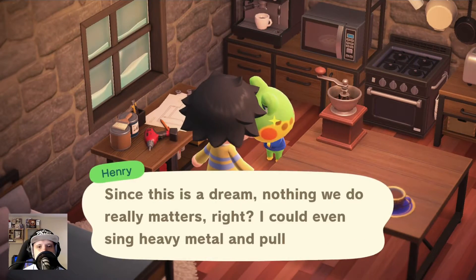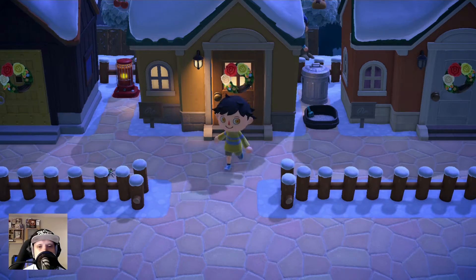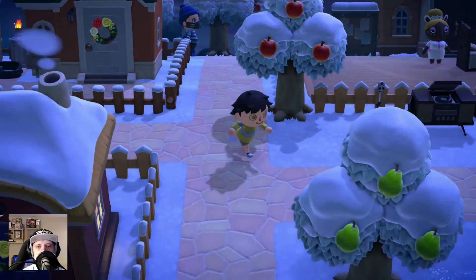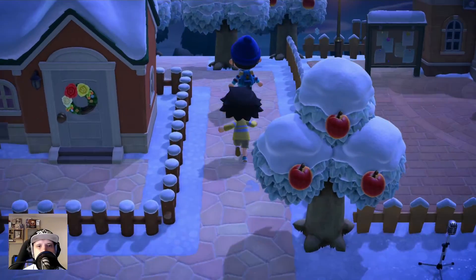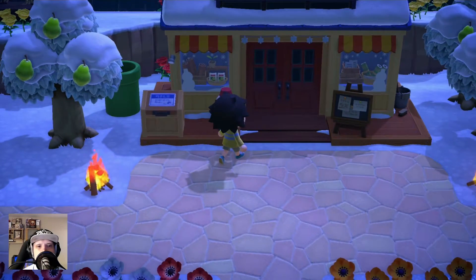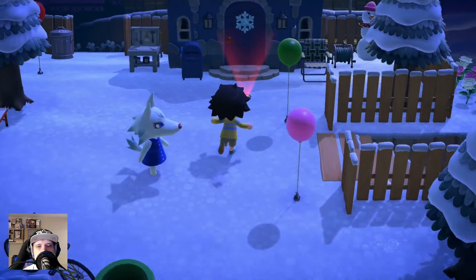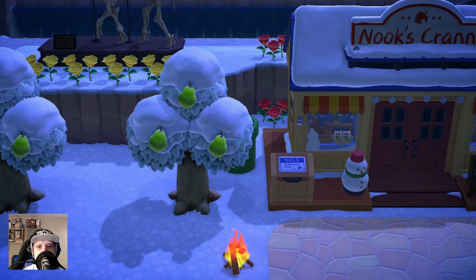We have some frog — nice, it's a normal frog. Here's the bridge, here's Nook's Cranny. We were walking past a snowman. We have a Super Mario pipe — let's see what we get there. Nice, I like the area for the house. Two pipes only.